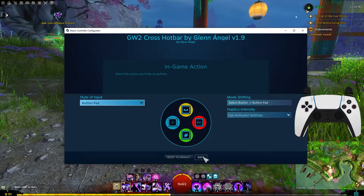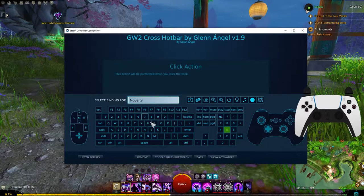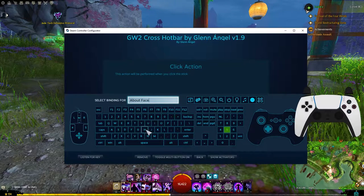Let's go to about face as an example. We'll go to the click action, and here you have a description of whatever it is. Let's say you want to use a novelty — I know that's bound to U by default — here's the title, and then you just click on whatever button you want. And it does change when you go back. So all you have to do is click on the button you want on the keyboard and you'll change it. Just know that if you use any button combinations like Alt+1, Ctrl+Q, or Shift+3, I don't think my methods are the best — it can work a little awkwardly. If a lot of your keybinds use Shift/Alt/Ctrl modifiers, you might want to look elsewhere.